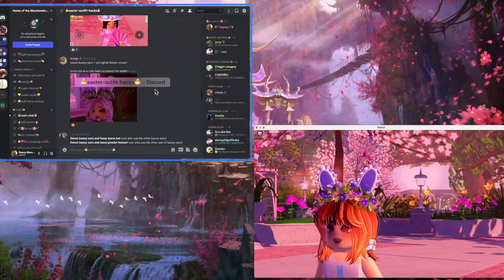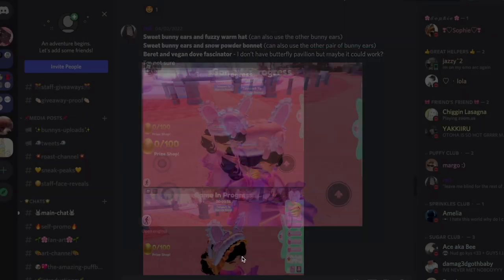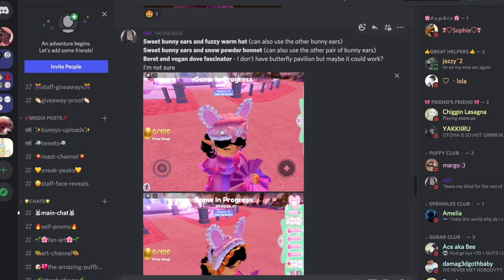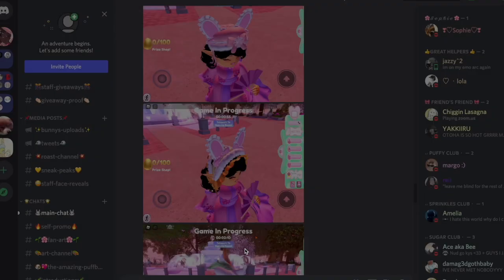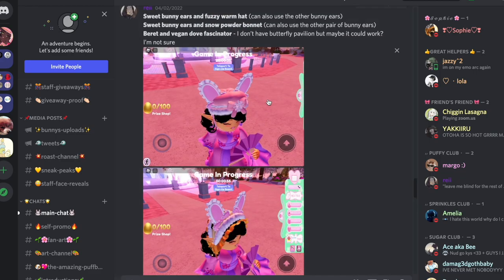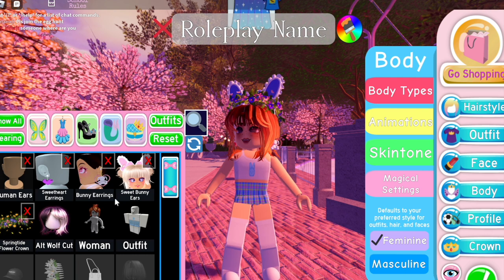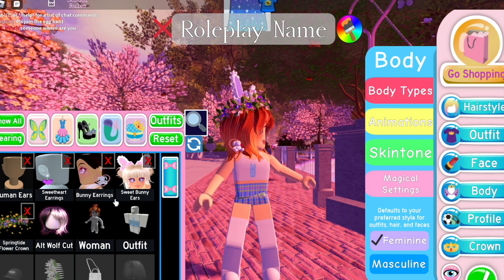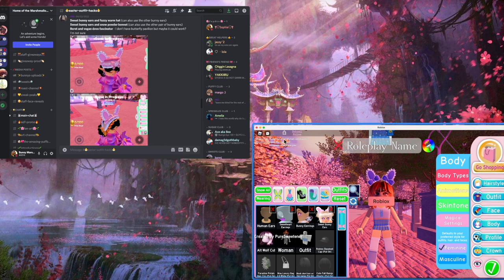I can also show you this one: the fuzzy warm hat, and there are other variations with the bonnet too. I'm probably going to use the bunny ear tags because my channel is called Bunny Marshmallows — a beautiful name I made when I was like nine or ten!